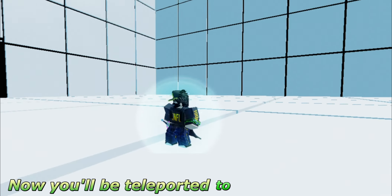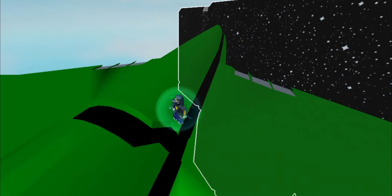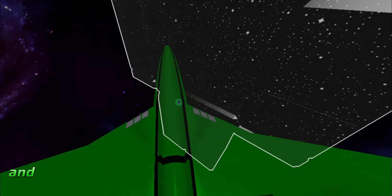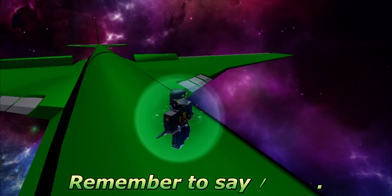Now you'll be teleported to the Forge of Creation — it may take some time. The Omnitrix will go into scan mode and it'll scan the Celestial Sapien, giving us Alien X. Remember to say slash save.